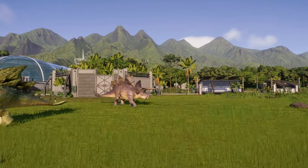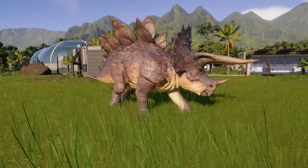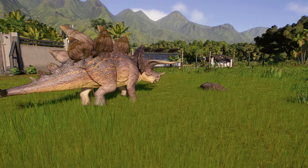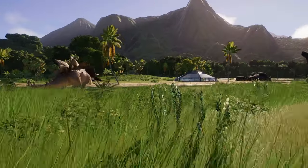The Stegoceratops has a really cool exit animation — very dramatic, the way the camera pulls back as the Stegoceratops charges forward. Very appropriate too, because you've got to imagine this is a creature that would be very willing to defend in a herd. That first one bounds out like it's checking the area, making sure everything is safe for its compatriots.